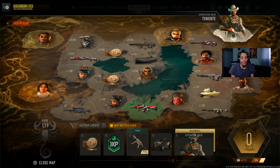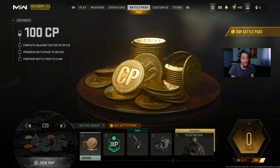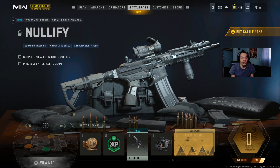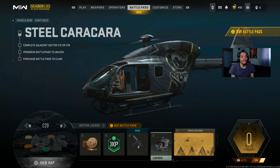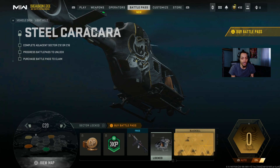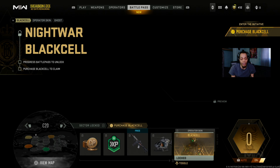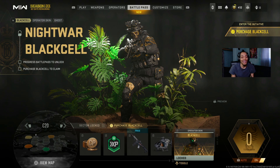The last one - that boy Ghost! We got COD points, WXP tokens, an assault rifle Camaro skin, all black. Then the lift helicopter skin too. And that boy Ghost - Night War - that looks sick! This is the Black Cell skin right here - look at his face, it just changed color. That's crazy.